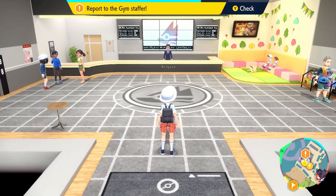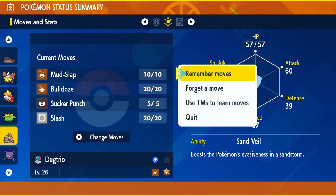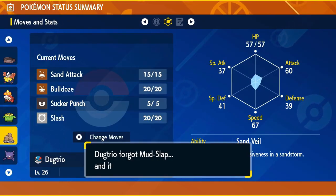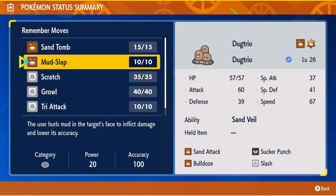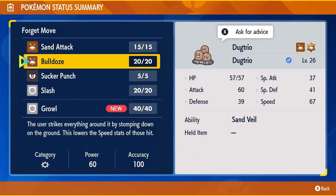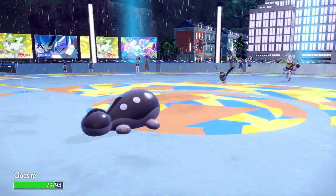We need something that brings at least one status effect and hopefully another redeeming quality. Dugtrio brings Sand Attack and multiple other redeeming qualities: it's a ground type against an electric gym, Sand Attack and Growl have potential in the Iono fight, and on top of that, Dugtrio is fast. Though I don't have a great feeling about relying on misses to win, it still seems better than relying on Jigglypuff. So Jigglypuff is on the bench and Dugtrio is in. Round 2 with Iono begins.